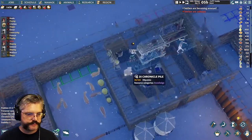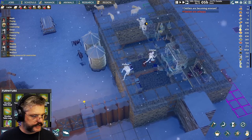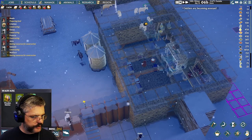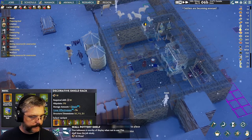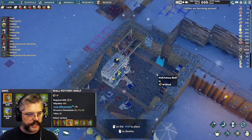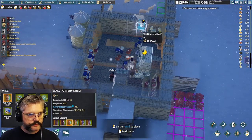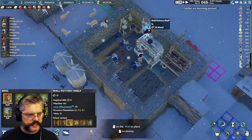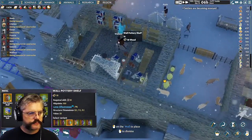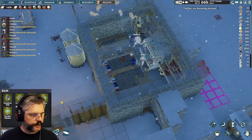We need to get those books off the floor in the kitchen — they don't belong there. The kitchen needs pottery shelves; if I put two pottery shelves it will formally become a kitchen. I'll leave the wall of books because that's kind of cool. Actually, I'll put the pottery shelf over here because there's going to be another crafting bench going in that space.